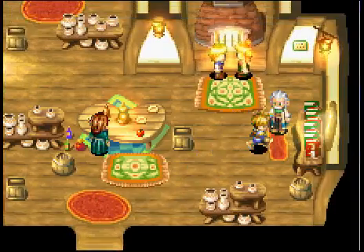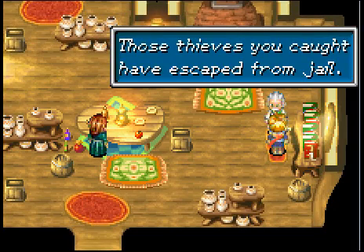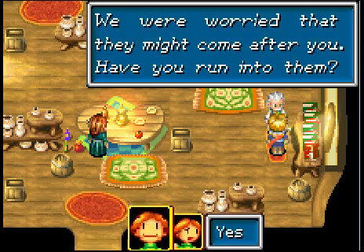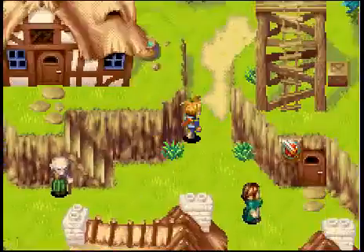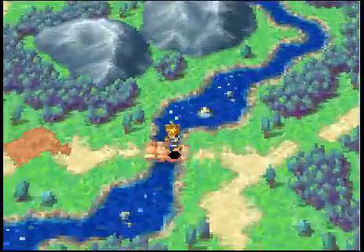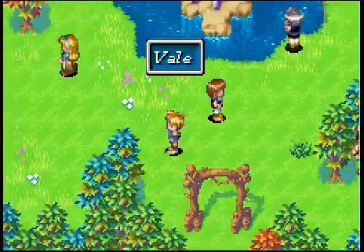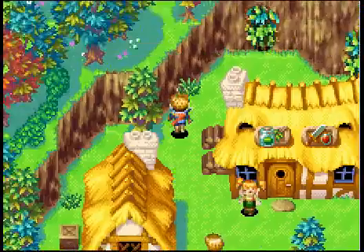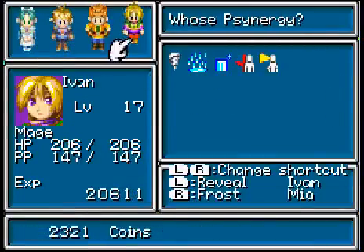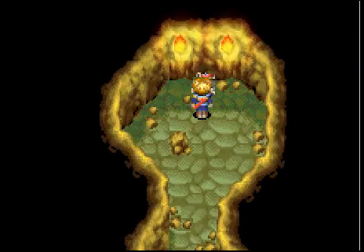Now we're going to go back to Vale — the other beginning town in the game. Doesn't the mayor have something to say to us? We've come back to Vault. 'Ever since you left, all sorts of crazy things have been happening. Those thieves you caught have escaped from jail — we're worried they might come after you. Have you run into them?' No. 'Well, that's good. But be careful.' And here we are, back in Vale. I'm gonna use this energy stone. Cheapness, but whatever.